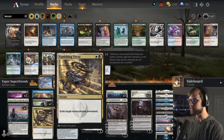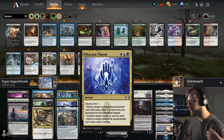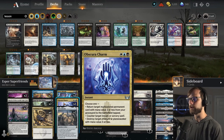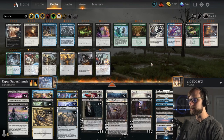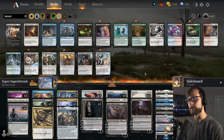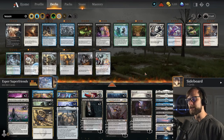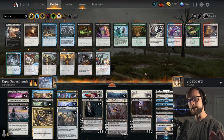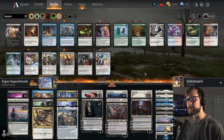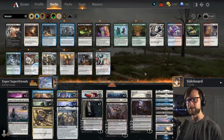We've got Ray, March of Wretched Sorrow, Obscura Charm — basically a ton of different things to help us keep the board clear for when we get those Planeswalkers out. And if things get a little hairy, we've got the Doomscar and the Farewell to deal with all of it. I tried not to change too much because I do think Sonio did a great job with this list. We're going to try it out today, hopefully have a blast, and hopefully you guys will learn something along the way. I love a good Super Friends deck, so let's jump into it.